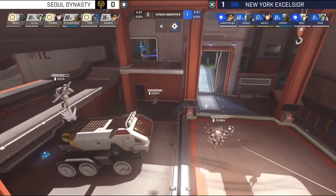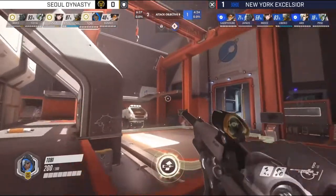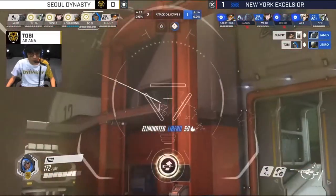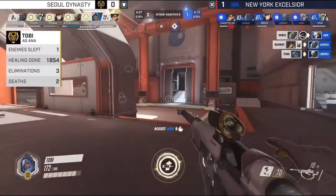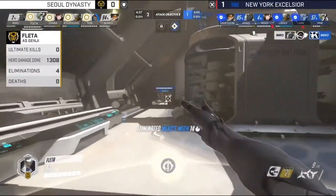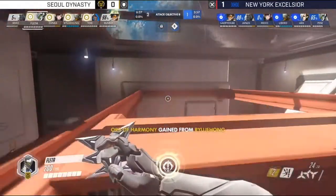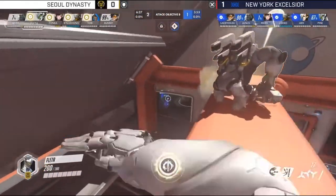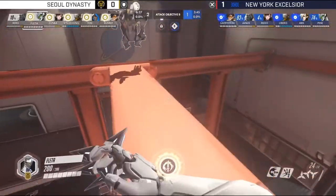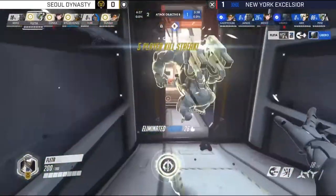NYXL have the Valkyrie and their own Pulse Bomb. It looks like Jehong will get Transcendence, so Toby uses the Nano Boost — without Mercy or Lucio, they only have one sustain ultimate. Ana recently got a buff back to how much damage she does per shot, so she deals with players pretty quick. New York isn't able to use any ults in this fight, allowing Soul Dynasty to build up more of their own. Libero is found waiting in the backlines — a straggler punished for slowness to respond. He gets resurrected right in front of Miro, with very little he can do.